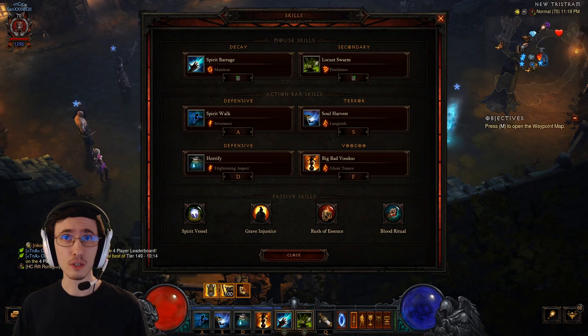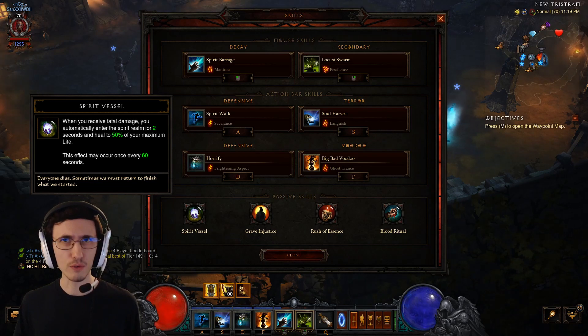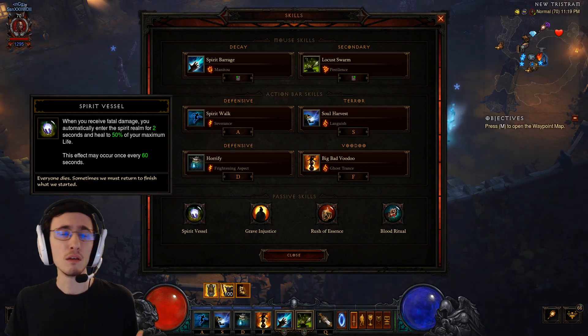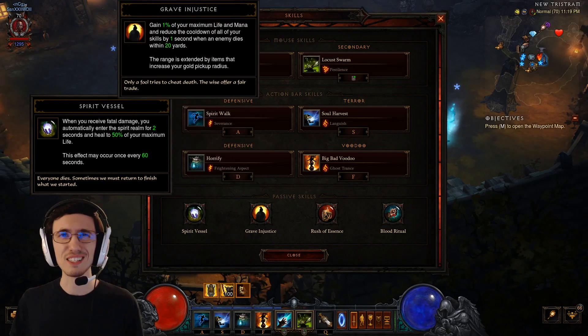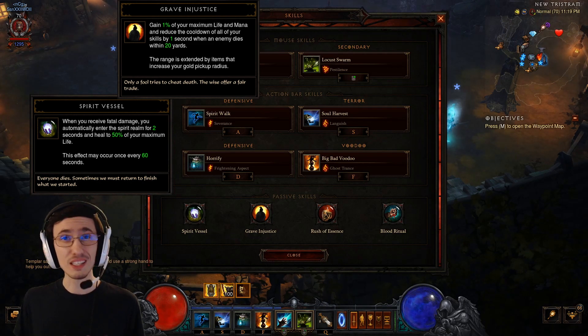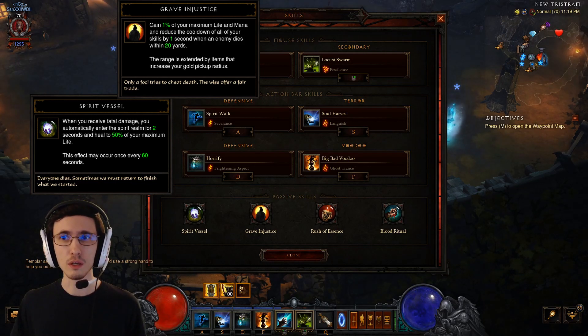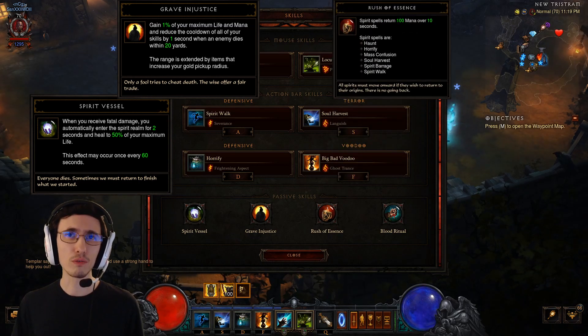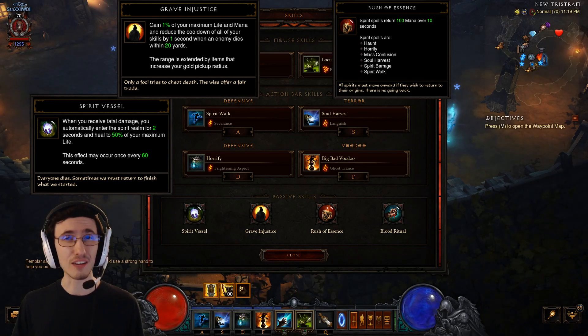Let's talk about passives. The first one is Spirit Vessel — always a good one to take for Witch Doctor. If you're playing Softcore maybe you don't want to take that, but I would recommend it in all cases. Grave Injustice is another must-have — in my opinion one of the best passives in the game. It's going to reduce cooldown on your Big Bad Voodoo, as well as give you a lot of life and mana back as you're killing enemies. The third one is Rush of Essence, which is critical for this build because you're casting Spirit Barrage a lot and it costs a lot of mana.